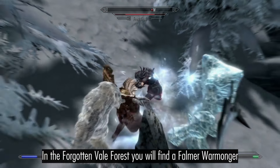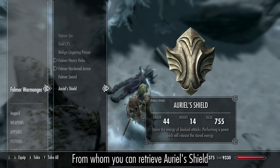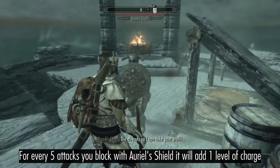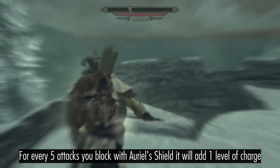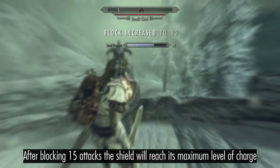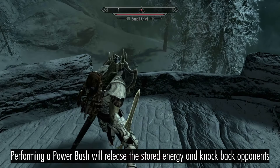You will find a Falmer Warbringer from whom you can retrieve Auriel's Shield. For every 5 attacks you block with Auriel's Shield, it will add 1 level of charge. After blocking 15 attacks, the Shield will reach its maximum level of charge, and performing a Power Bash will then unleash the stored energy, knocking back your opponents.